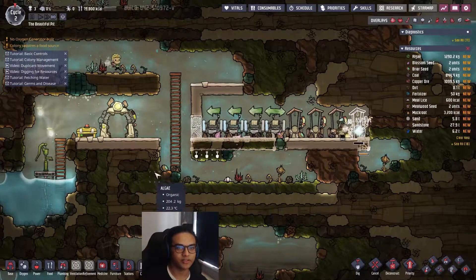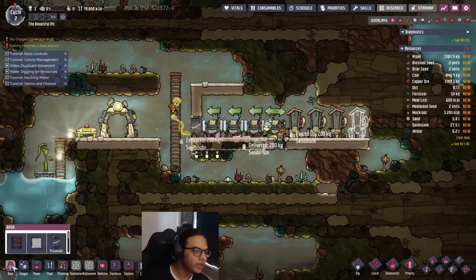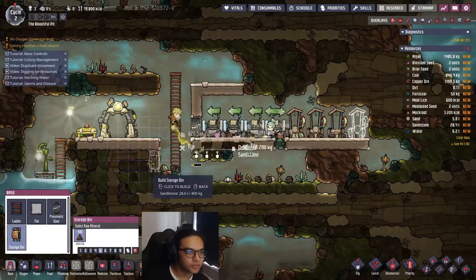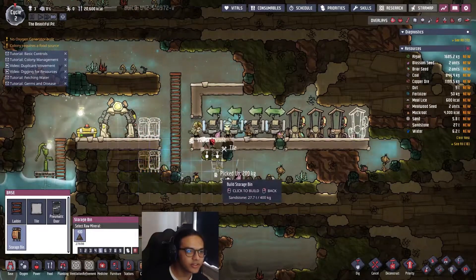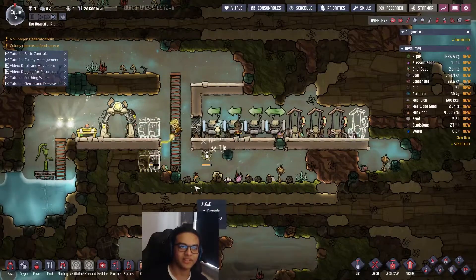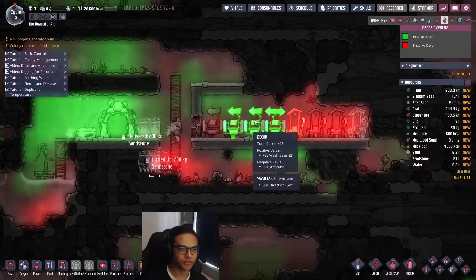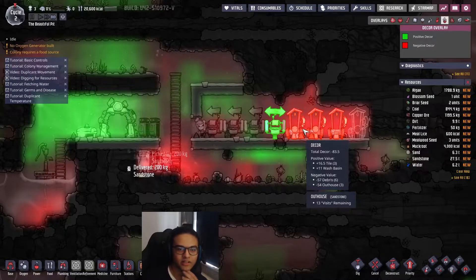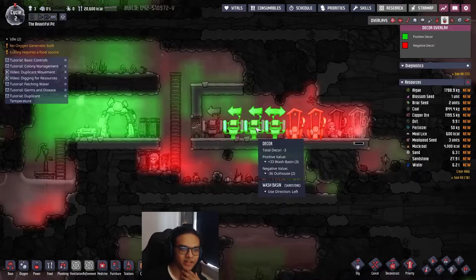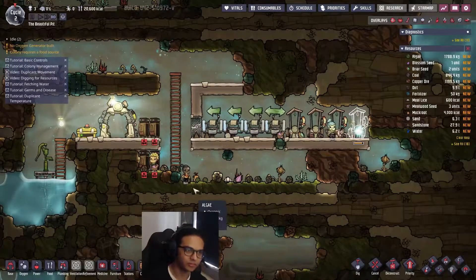A good thing to do is have a few storage bins here and there - that gives you more decor. If you look at the decor overlay, you can see negative decor from debris and outhouses, but good decor elsewhere. Debris around the base gives negative decor, so storing it up helps.